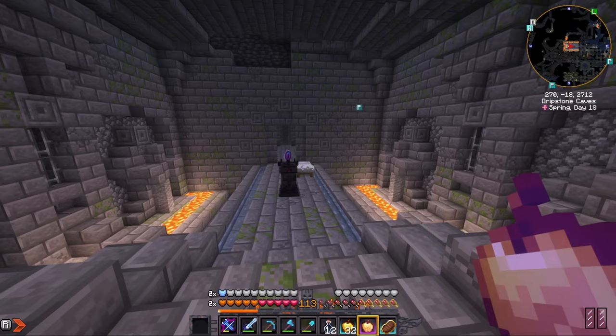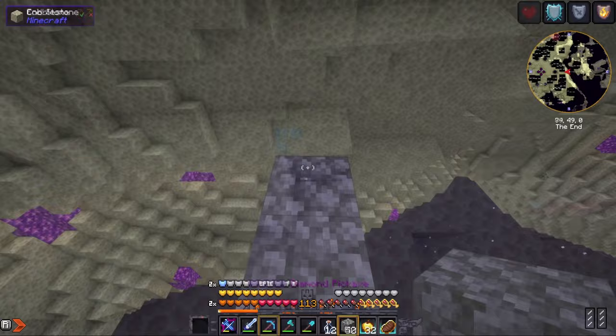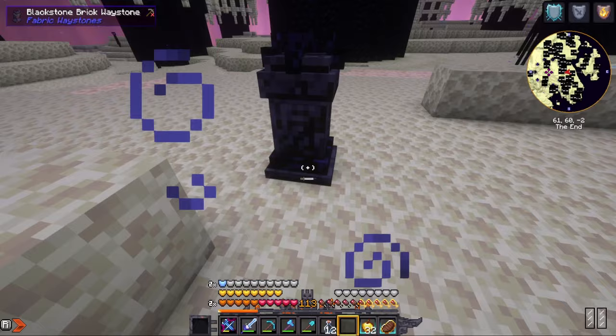All right, there we go. I've got a bed over there, set my spawn point, made some golden apples. Let's go in - I'm not really sure what to expect. Okay, looks like the action is happening over here. So far it's pretty quiet. Let's stare our way up and put down another waystone, because you know we can.